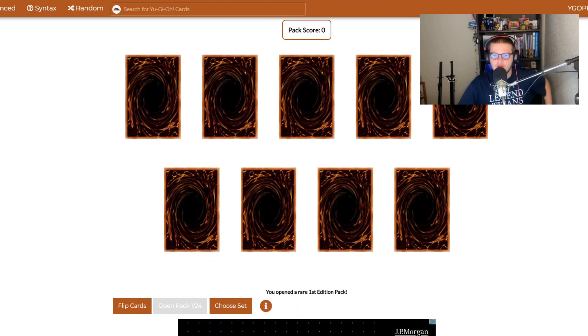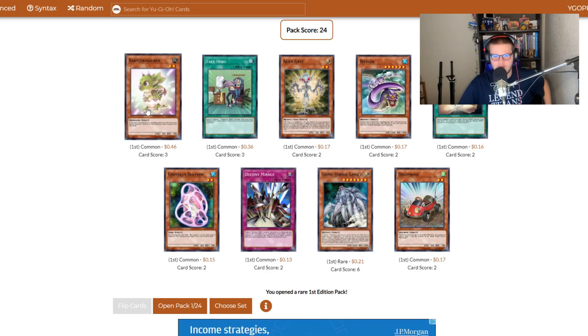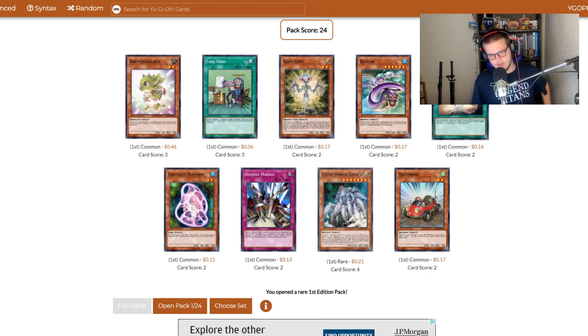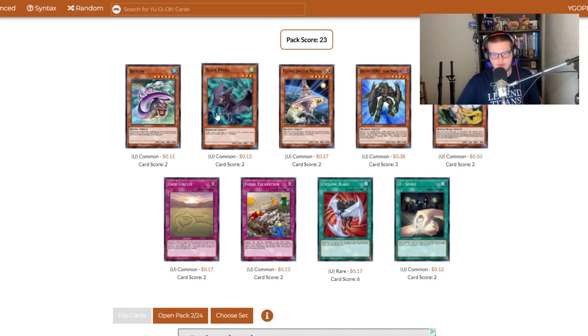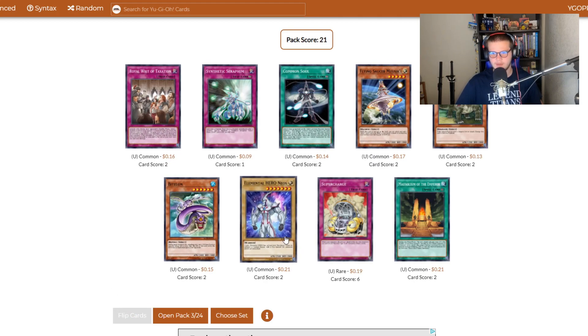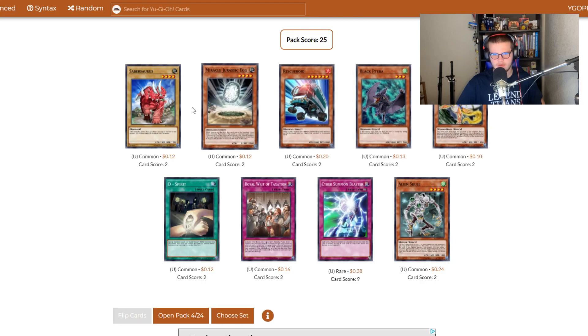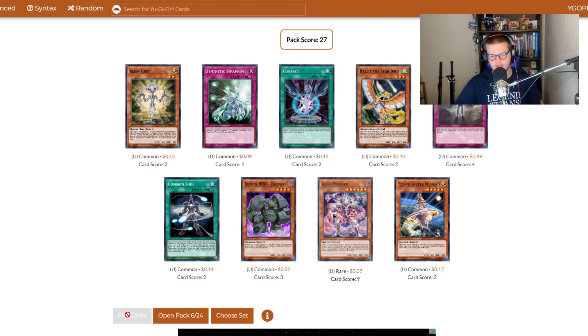Hype for this set. Destiny Hero Dasher — believe he's a pretty good card, it's just a rare. Other than that, this is the start of Dinosaur, but you're not really gonna get the rest of Dinosaur because it was the structure deck. Oh hey, look it's Elemental Hero on the house. Aliens are in this set. Yes, this is also the set with Future Fusion and Chimeratech Overdragon — not Overdrive, yes Over Dragon.